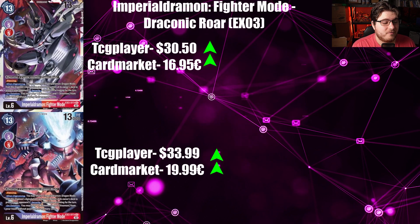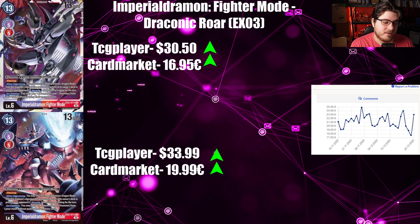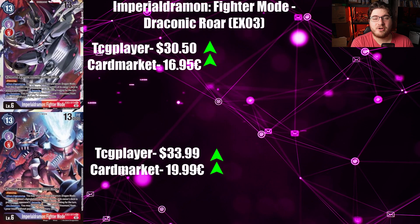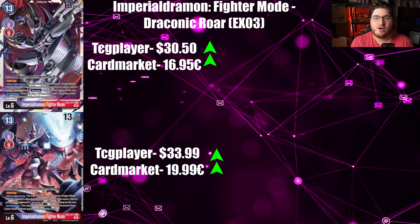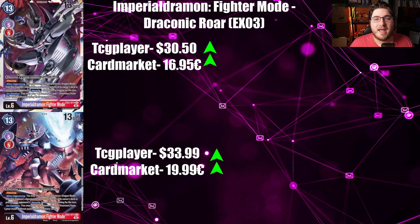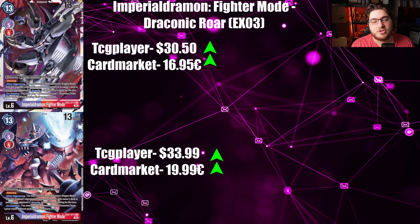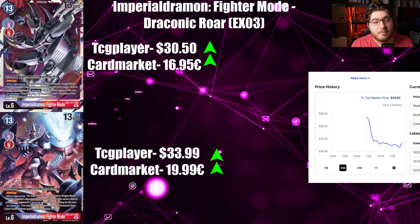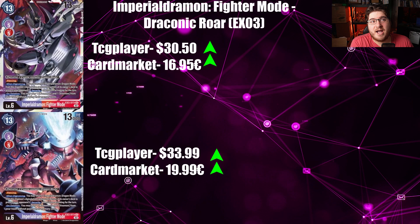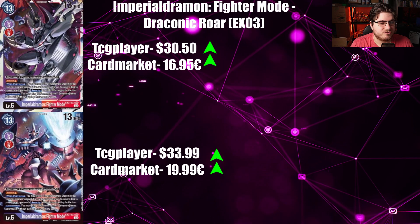TCGPlayer for its regular art is $30.50 going up, while Cardmarket is at $16.95 going up as well. I don't understand why it's holding a $30 range — it was pretty solidly down to around $25, but then a mass buyout happened. The Christmas holiday sale over the weekend probably boosted the numbers. TCGPlayer for its alternate art is $33.99 going up while Cardmarket is at $19.99 going up as well. I can't see it going up further — I expect this to come back down.